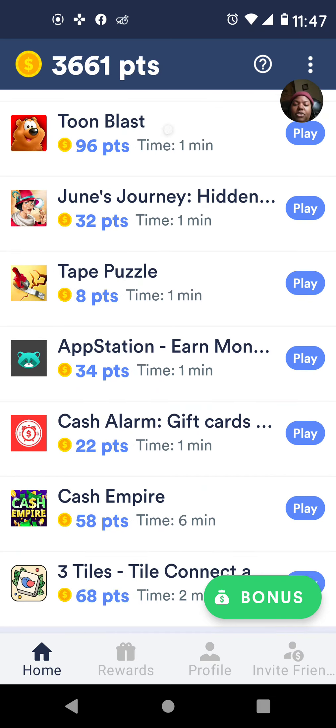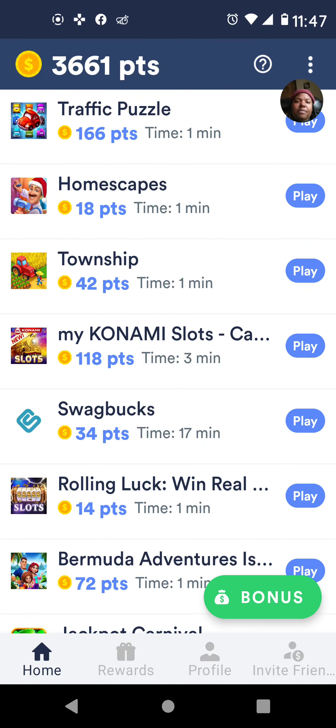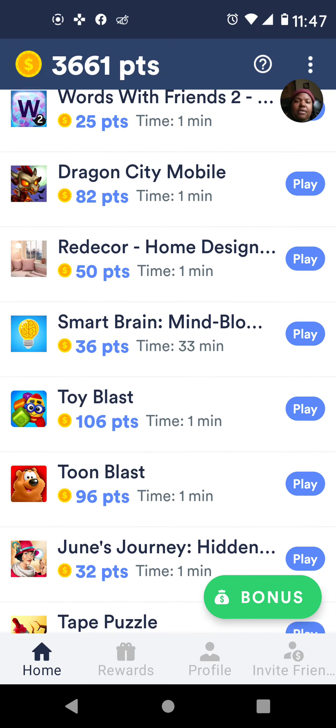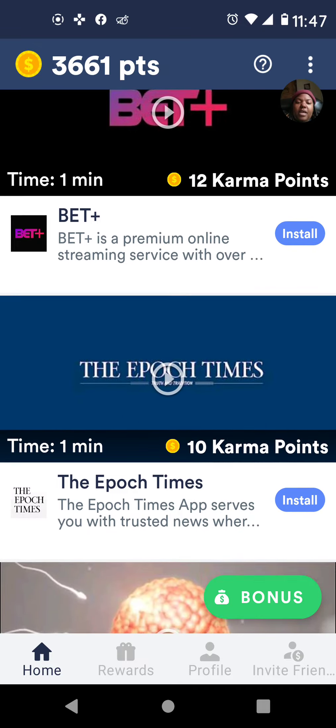On the home page you click on home and you see the tabs at the very bottom — home, rewards, profile, invite friends. Where it says home, you basically click on home. I'm going to scroll down to the bottom. These are all the apps that I've downloaded and deleted off my phone. Here it says recommended apps.